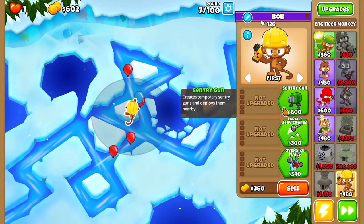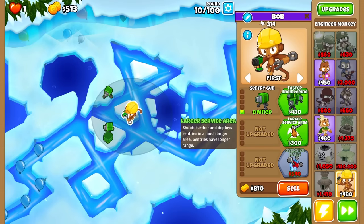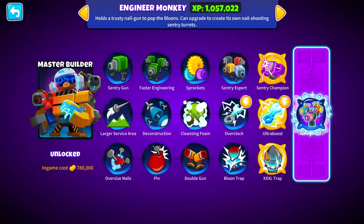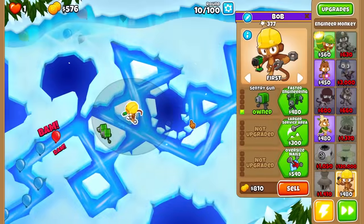Oh yeah, we should be able to get it — and there we go. I feel like early on he's going to do pretty well, because he has all types of popping power. His top path has his sentries that can hit pretty much anything, his middle path has camo detect, and his bottom path is really good for capturing MOABs with his trap ability. How much do his upgrades actually cost? Sentry 38,000 — not bad. Ultra Boost 126,000, and Triple XL Trap for a whopping 64K. So we definitely need to do some farming for this guy.